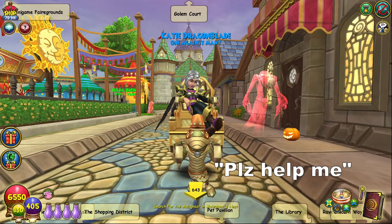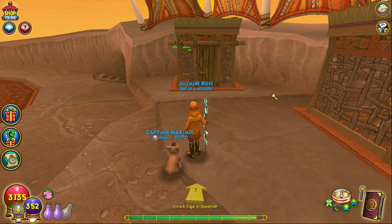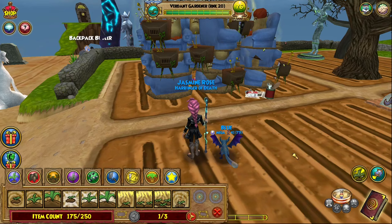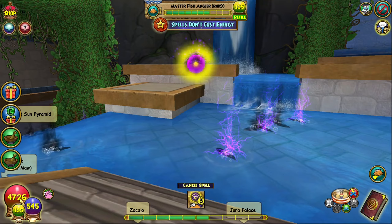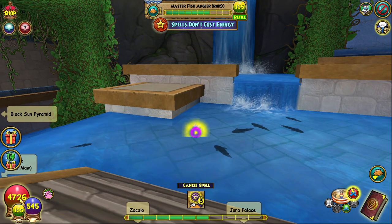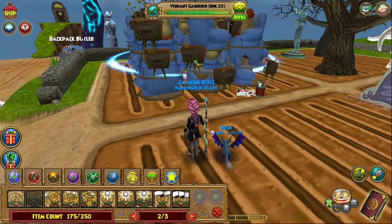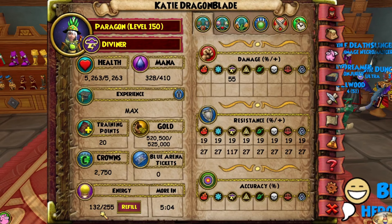Number 9: restore energy when leveling up. Some new players might not immediately notice this, but every time you level up in Wiz you get your energy bar fully restored. This can be great if you need to train your pet, take care of your garden, or feel like fishing for that special mount. If you need more energy and know you're only one quest away from leveling, you can plan around this by using up all your energy, finishing that quest and leveling up — and bam, you have another full bar of energy rather than waiting for it to regenerate over many hours.